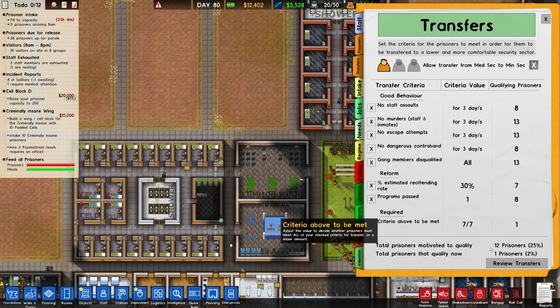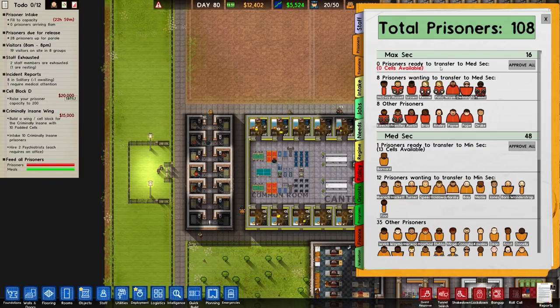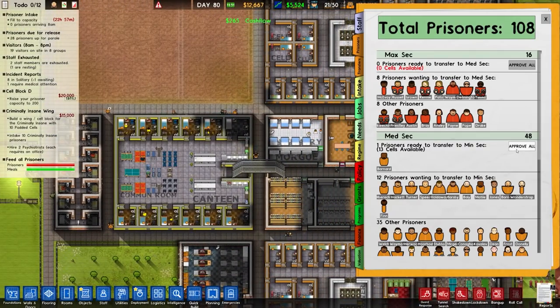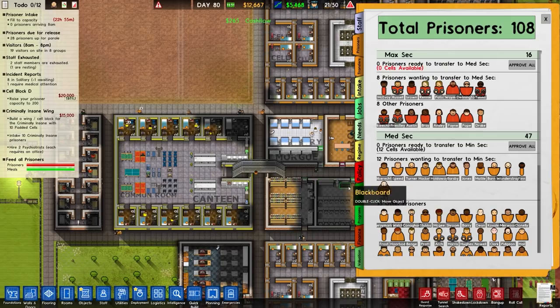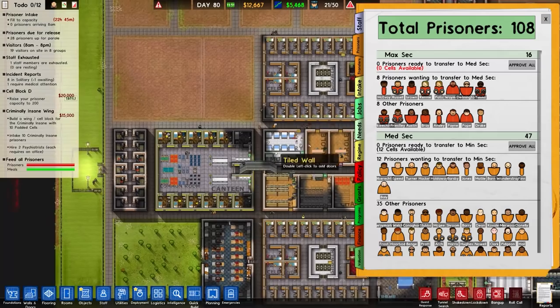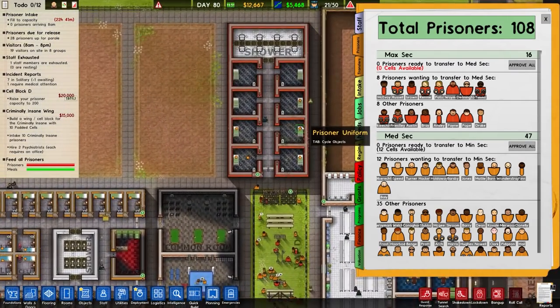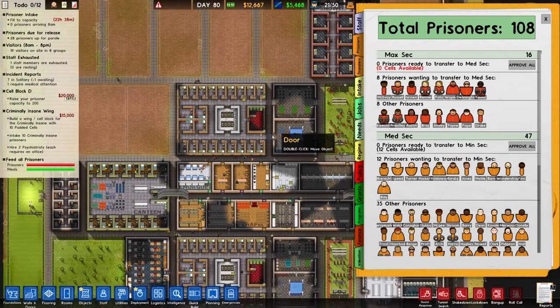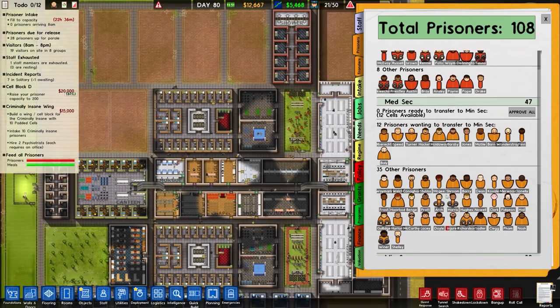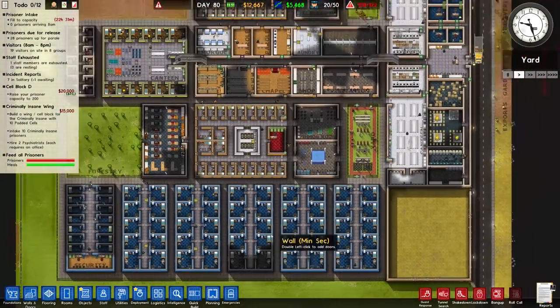Over to transfers — total motivated to qualify is 12, and one is qualified now. Eight prisoners are waiting to transfer to med-sec. So that's really good — out of 12 inmates in high risk, half of those are wanting to transfer down and are actively pursuing that goal. That's exactly what we wanted.